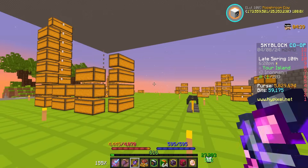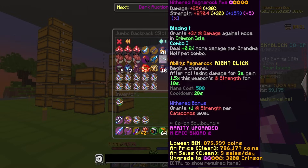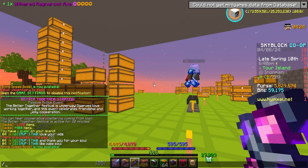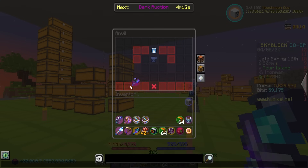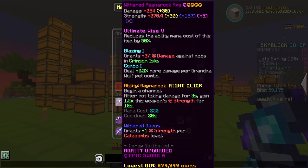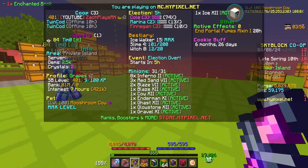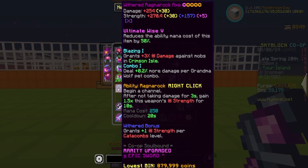I saw your comments - I don't know how my brain blanked, but whenever I saw Chimera on everyone else's Ragnarok Axe I thought that was the only ultimate enchant I could put on there. But Ultimate Wise is very much a thing and would help a ton because 500 mana is a lot. So let's go ahead and put Ultimate Wise 5 on the Ragnarok Axe. Thank you so much for the comments. I also put hot potato books and fumings on it since last time. The only thing I really need to do now is the stars, and then get a better gemstone in there - but that'll come with time. I have so many things that need gemstones right now. Eventually we will have perfect jaspers on everything - at least that's the plan.